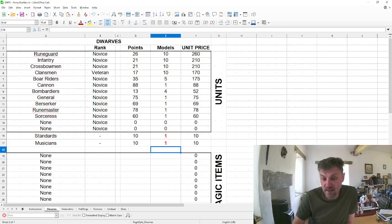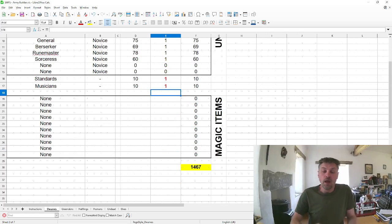You can also add standards and musicians to units at a cost of 10 points each, with limits on how many you can add. Standards improve morale and can prevent routing — they benefit the unit they're in and adjacent units, but if you route a standard-bearing unit it can affect surrounding units. Musicians help units move faster.